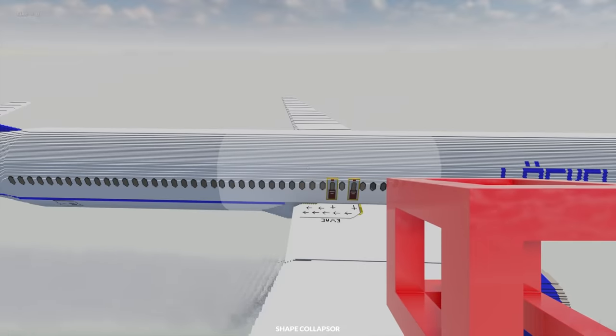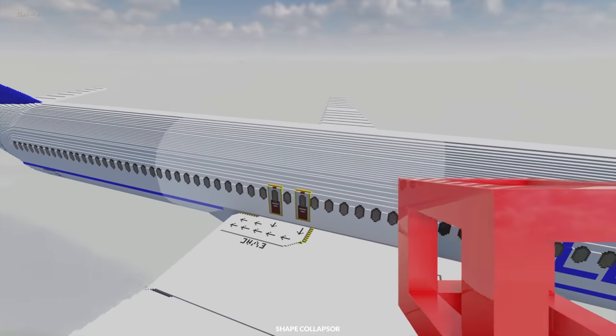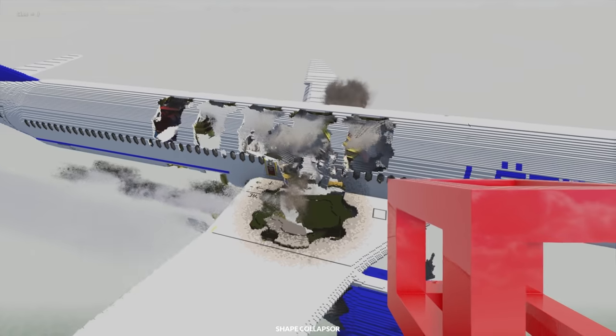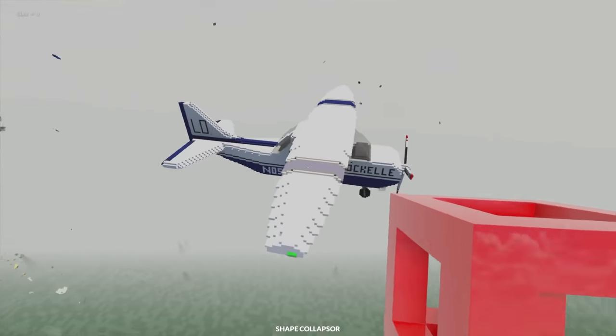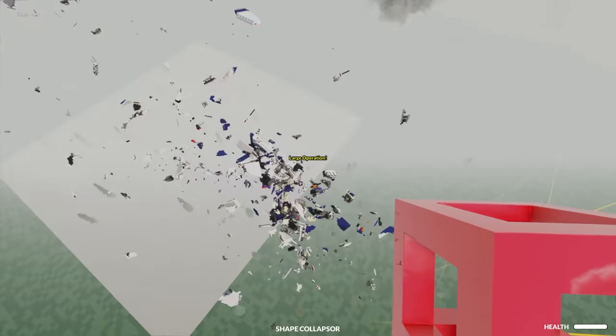Of course I still have the Shape Collapser. Should we give this a go and just see what happens? Bad things happen. Big mistake — let's clean this up a little bit. The plane is already going down. If I click the Cessna here, is it just going to break straight away? Let's find out. Yep — there goes the Cessna.